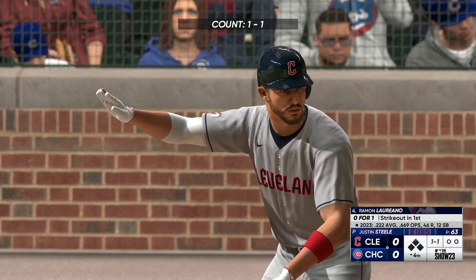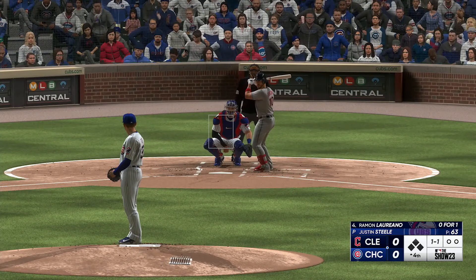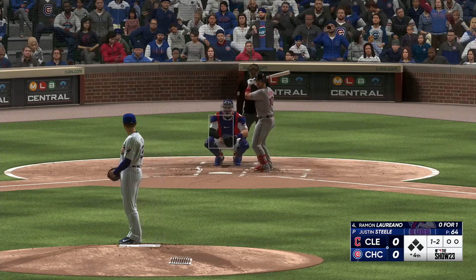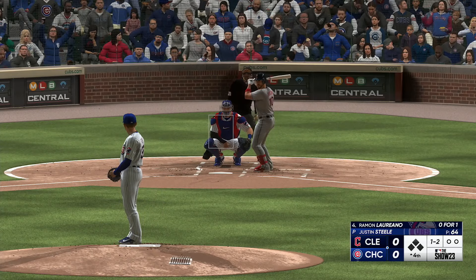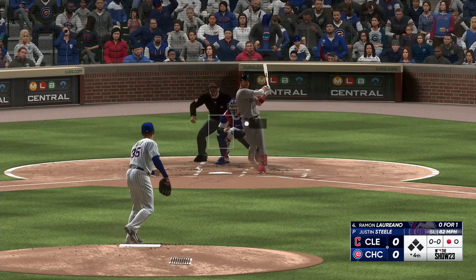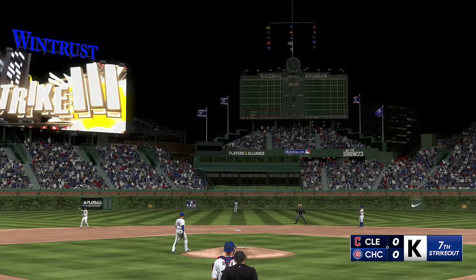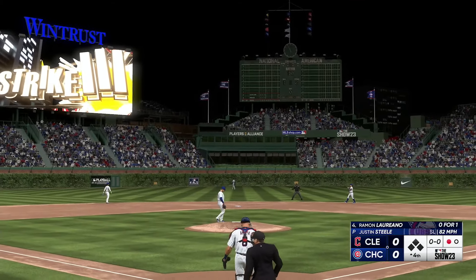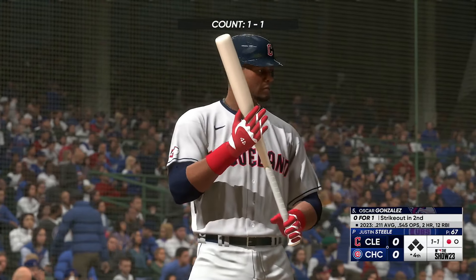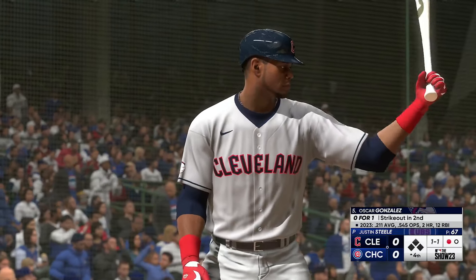Start of the fourth — now the four-hole hitter for the Guardians, Ramon Laureano. Swings and misses — now 1-2. He's pitching well but not throwing a ton of first-pitch strikes. Usually doesn't work out for success, but you can never predict baseball. Swings and misses — struck him out. Just absolutely rolling on the mound. He's looking very much on his game in the early parts of this one. Fully on the attack with these hitters. That's seven strikeouts already, so he's got a good pace going.